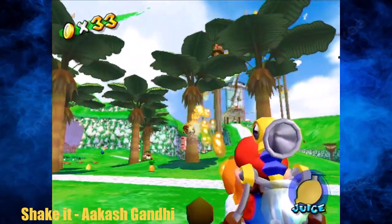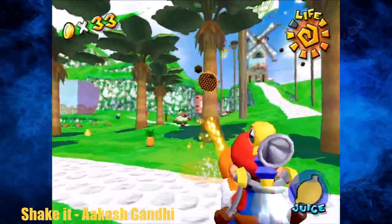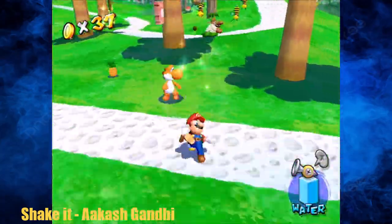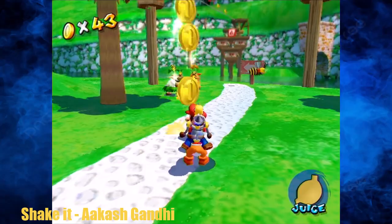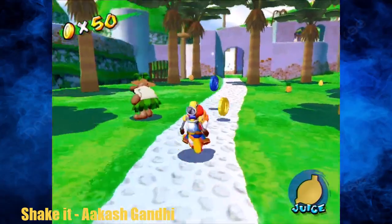Essentially you want to go to episode eight for Bianco Hills to get yourself 100 coins. As you can see we get a couple already, and you want to make sure you have Yoshi unlocked so that way you can get at least a good 20 coins from these bees right here as well.